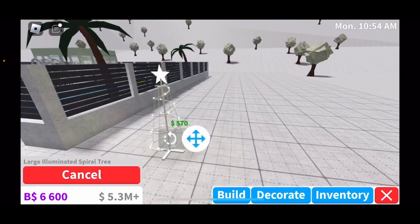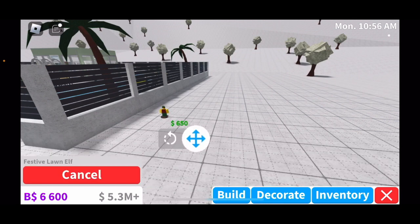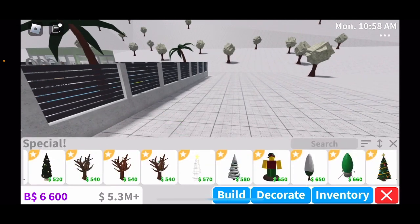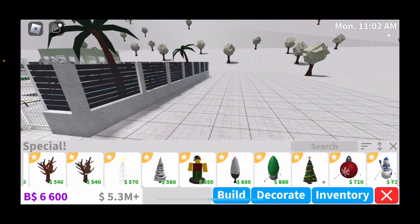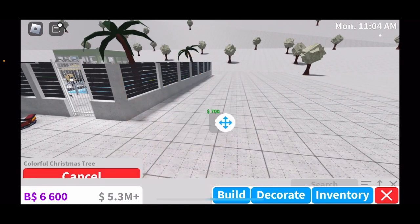You have an elegant holiday tree and more trees again. There's a large illuminated spiral tree, a festive lawn elf — and you can find elves around the map; they give you something and you have to give them cookies. Then there's an inflatable holiday bulb and a colorful Christmas tree.